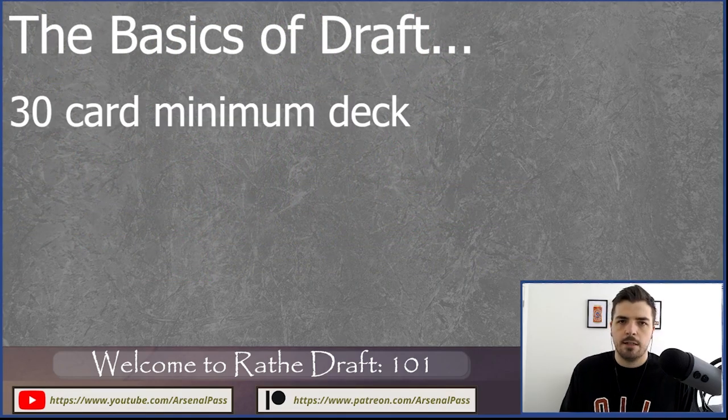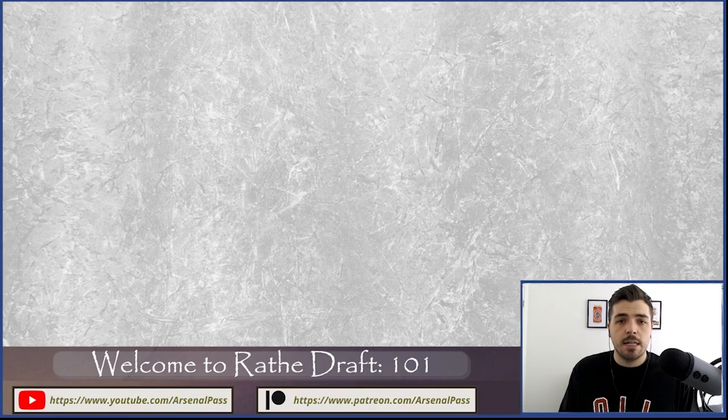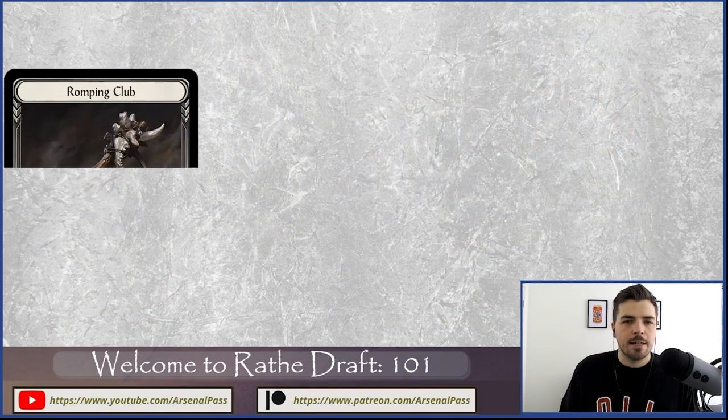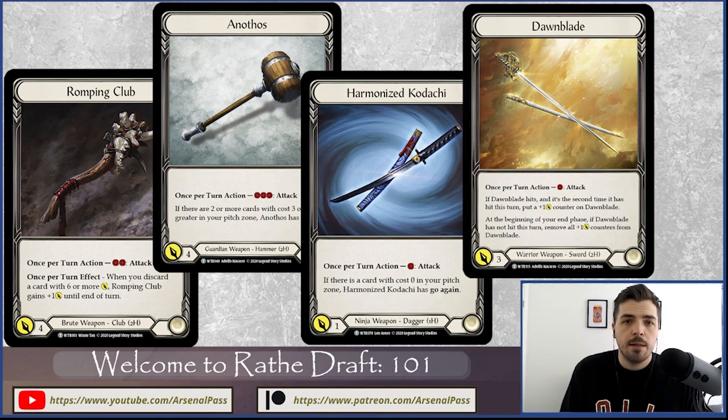Just like any other draft, you'll have a 30-card deck, drafting your equipment separately. So you have 30 cards in your main deck plus any equipment you draft. You can't have less than 30 cards but you can play more, though in Welcome to Rathe draft you're mostly going to want to play 30 plus equipment. You have access to the four heroes — Katsu, Dorinthia, Reina, and Bravo — as tokens, along with their token weapons.